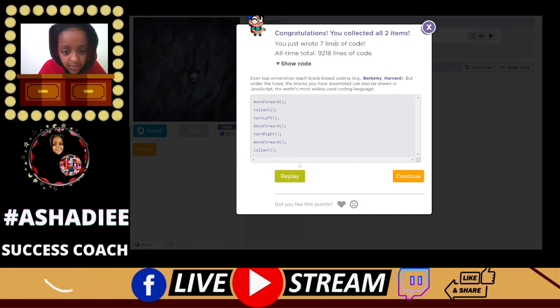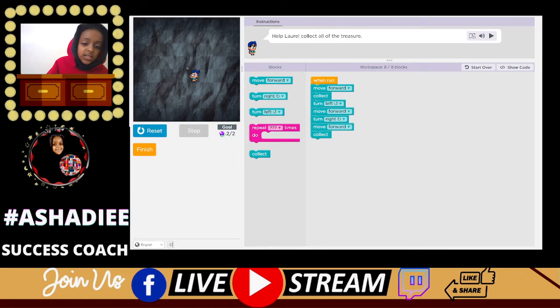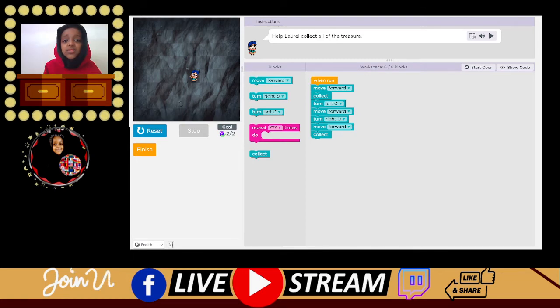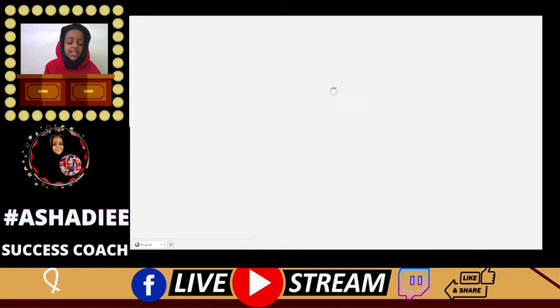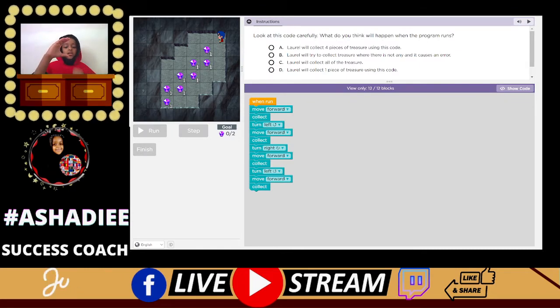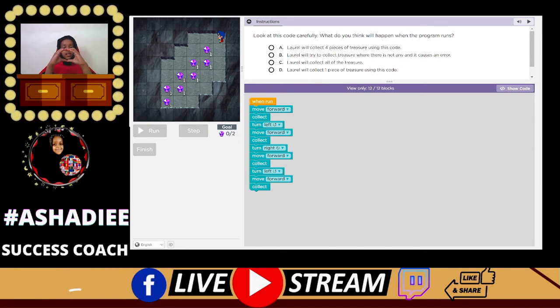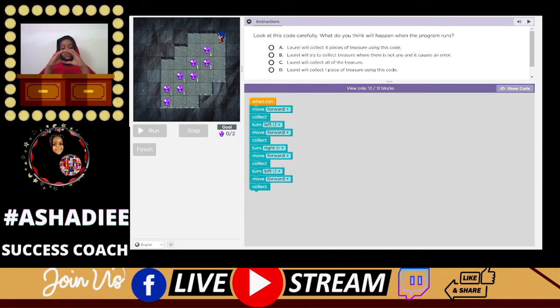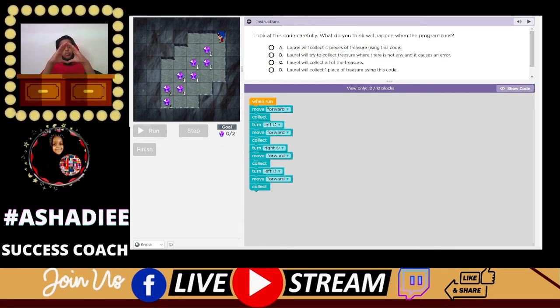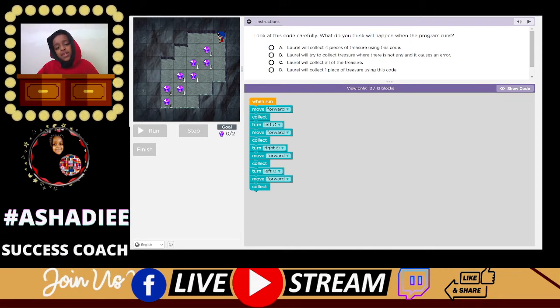Move forward, collect, turn left, move forward, turn right, move forward, collect. Interesting — that is cool, isn't it? By the way, at the end of each of them I noticed there are these brackets — not curly brackets, not square brackets, but the smooth round ones, like parentheses. Look at this code carefully.